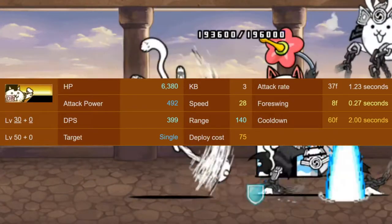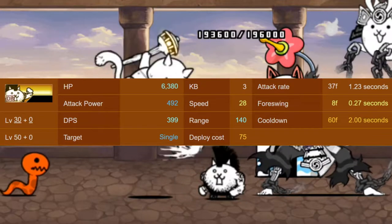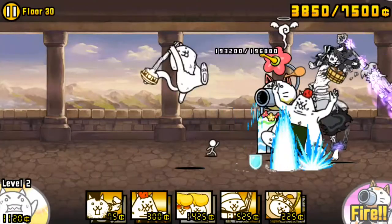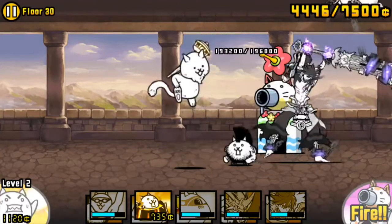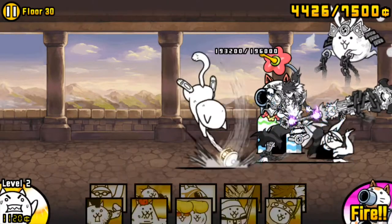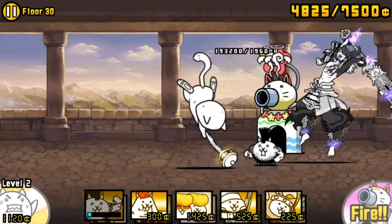Mohawk, at level 30, has 6,380 health, 493 attack, and 28 speed. As the fastest of the 3 meat shields, not to mention the cheapest, Mohawk is the best one to stall Hermit when he is alone. His health means he gets one-shot by all enemies, except Charlie Blogger.